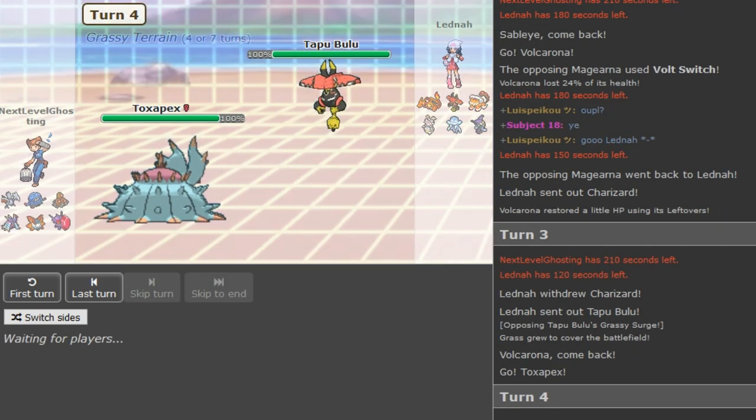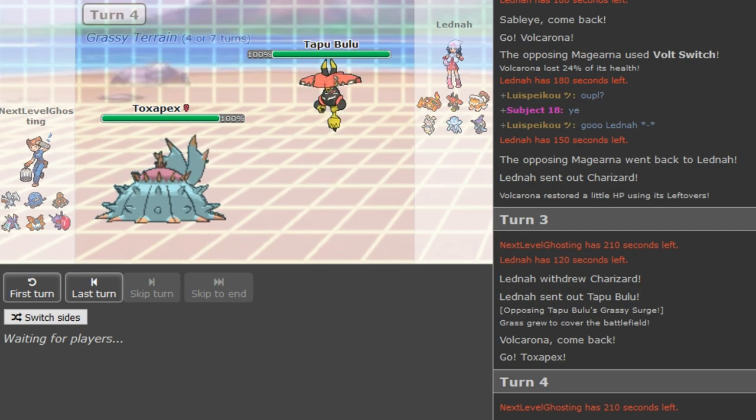Now he can potentially get up a Substitute because this Pex runs T-Spikes, Toxic, Scald, Recover, and Haze. If this is a Sub SD Bulu that would be kind of threatening. If it has Leech Seed — Leech Seed and Sub SD — I don't think it has that many move slots. Sub SD does run into attacks.